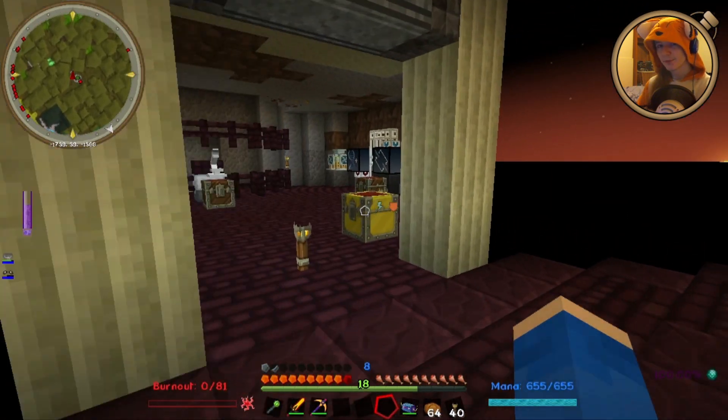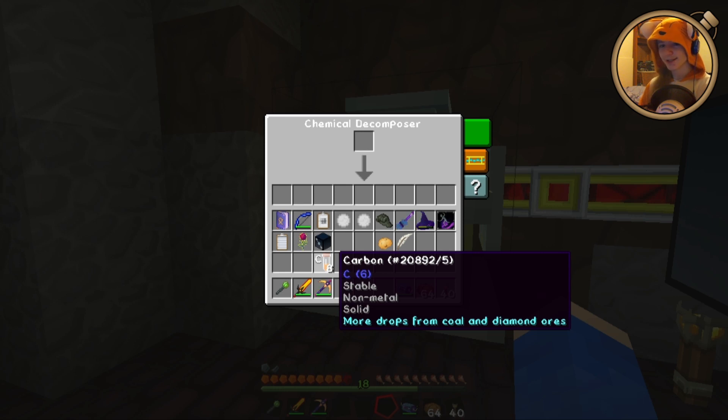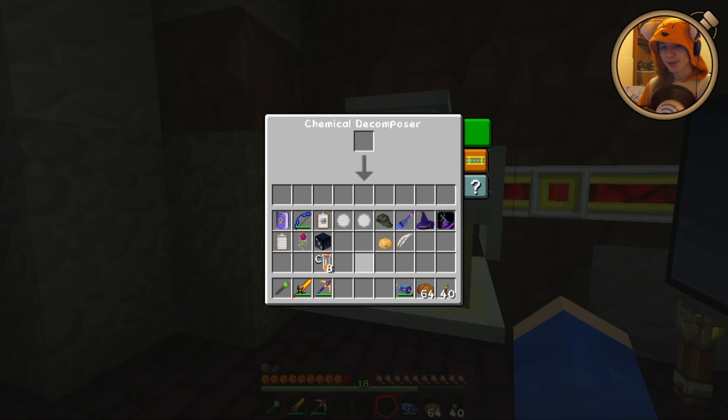People who have played with Mine Chem can probably guess what I'm working towards here. Coal gets us eight carbon. A feather gets us six nitrogen and eight water. And a potato gets us cellulose, two potassium, and eight more water.